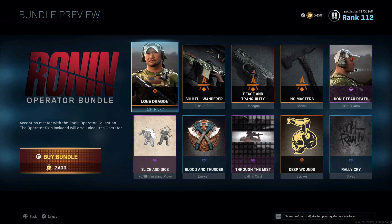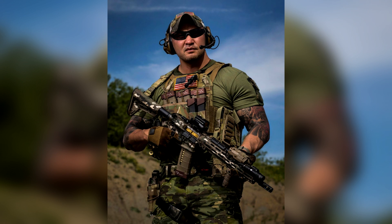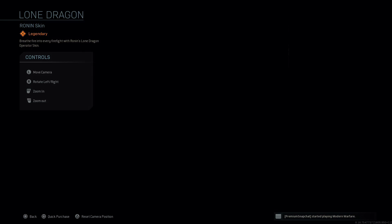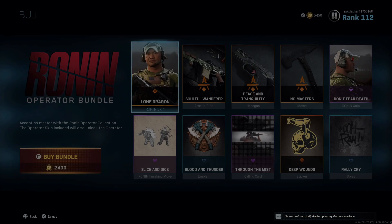With this bundle, the first thing you get is the new operator named Ronin. Ronin has a little bit of a cool story because he's based off a real-life human being named Tulam, who is an ex-Green Beret who then retired and made his own company called Ronin Tactics, which sells weapons, gear, and things along those lines. And now he is an operator within Modern Warfare.